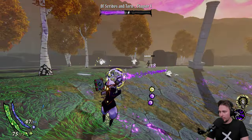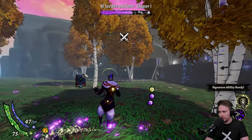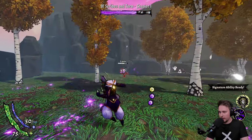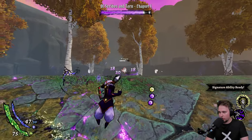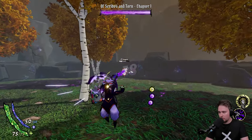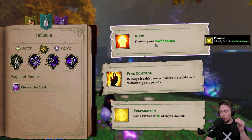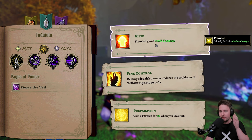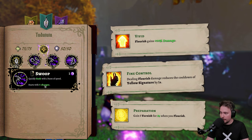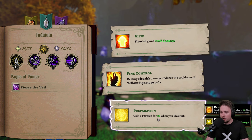That was a miss, I can't win them all. Getting damaged right away — ouch. Is it dead? Yes! Bang for 100, I love that. I tried to dodge everything. Chapter complete! We got it. Flourish gains plus 30% damage — that's the spender ability. When we use that and recharge the yellow gem — Fine Control: dealing flourish damage reduces the cooldown of yellow signature. And gaining five varnish for five seconds when you flourish — each layer reduces damage taken. Let's go with this one.